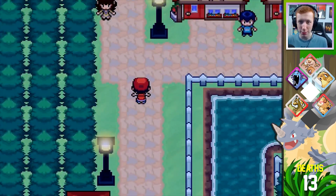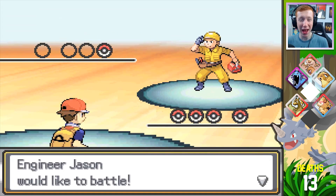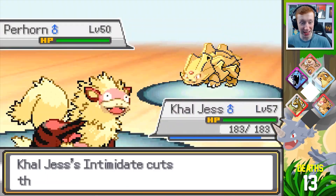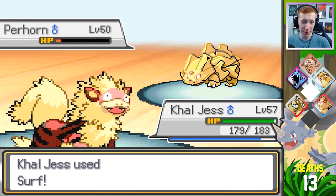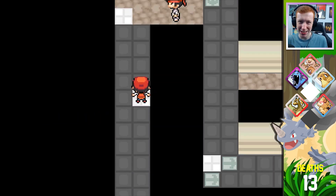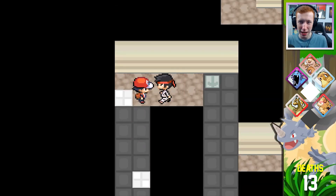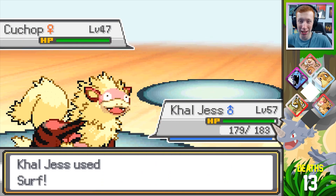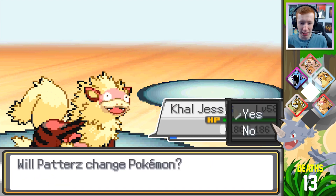I think there's one more trainer left in the place, and then we should be good to take on the gym. Senshi is going to be my main carry. Let me heal up. There's a trainer wanting to battle — Caljester, I want you to level up. I know the levels are getting uneven, but I'm going to rely basically on two main Pokemon to carry me through this gym battle. I'm pretty scared. I need you to get a level up. It's just Machoke — okay, take out the Machoke with Senshi.